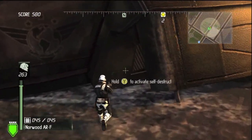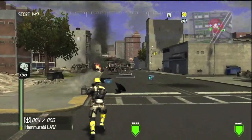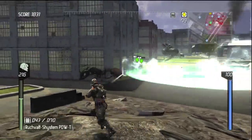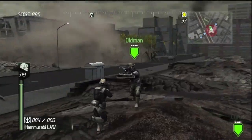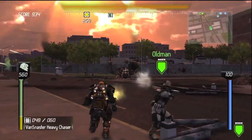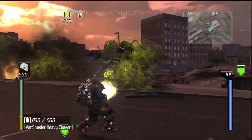There are technically objectives for you to complete, like investigating crash sites or protecting a specific item, but it's impossible to actually fail these tasks. They're put there merely as an illusion to make you think you're doing more than shooting droves of aliens. Upon completing the campaign, you unlock Campaign Remix, which has the same levels as the normal campaign but with random enemy types. It provides minor incentive to replay stages, but it's a largely pointless addition.